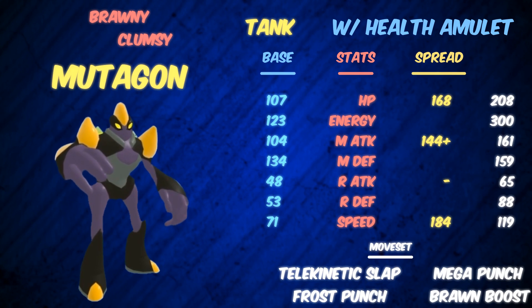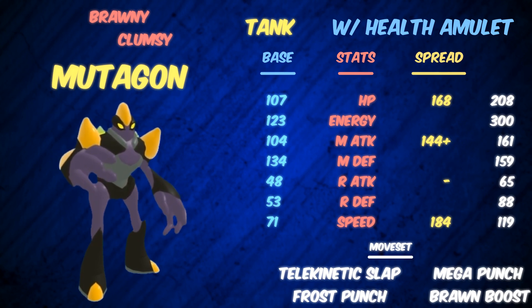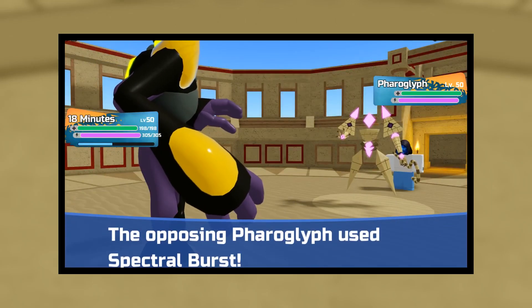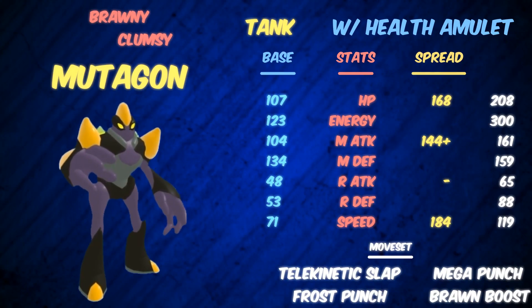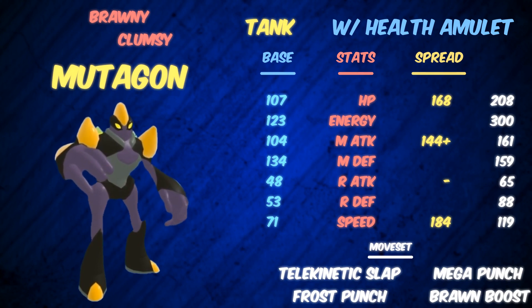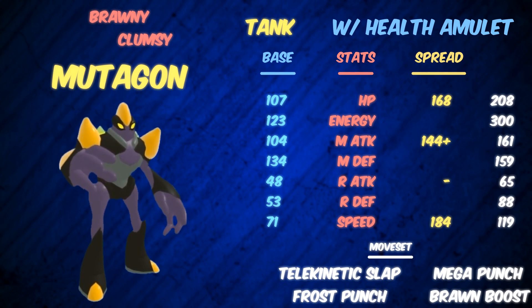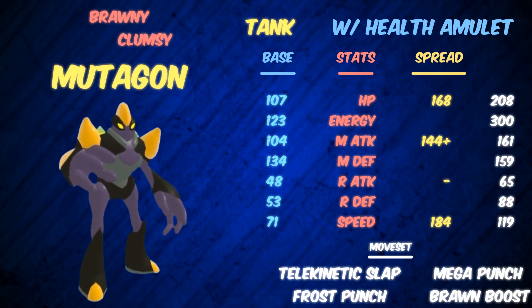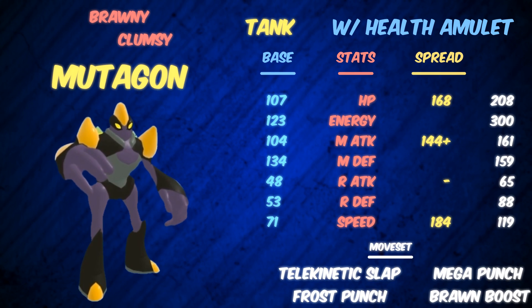Let's go over some checks and counters. Ranged attackers — pretty much any of them can threaten, but especially Revenite, Duskett, Ferroglyph — anything with Spectral Burst or a Spirit ranged move, because Mutagon is quad weak to Spirit. Those will OKO any non-tank set immediately. So you want something that can take those hits. Yersoul — a special mention: Phantom Slash from a very Brawny, Pyrocuff-boosted, Sharpclawed Yersoul will OKO Mutagon, because it is quad weak even through its 134 Melee Defense. Very Brawny Vesperatu can do that too — you might see those in the future. And Hunter — one of the few physical attackers besides Yersoul and Vesperatu that can 2-hit KO with Mega Chomp. So once you get around half health, Hunter can come in and just knock you out. You do have to be mindful of that.